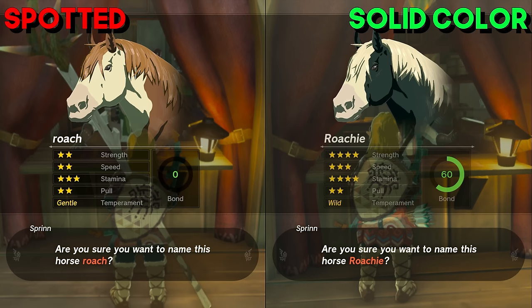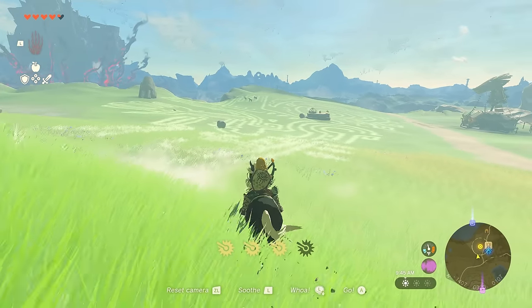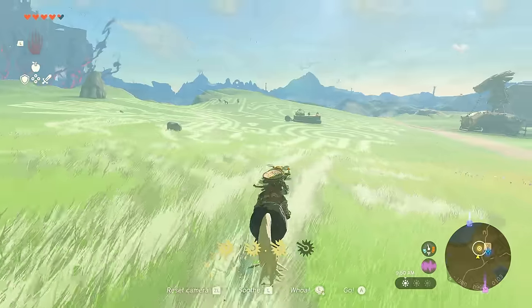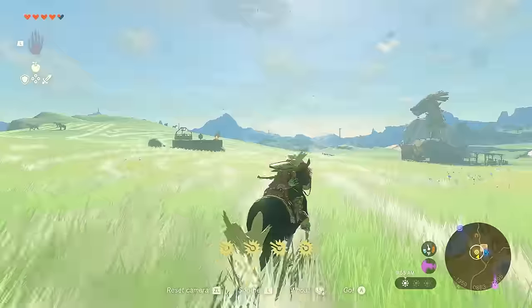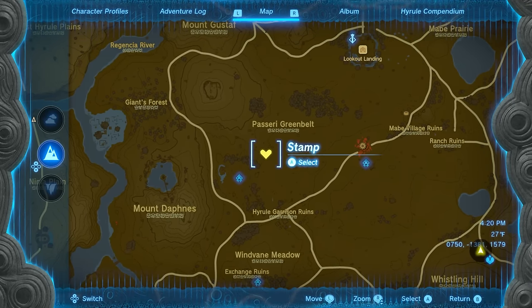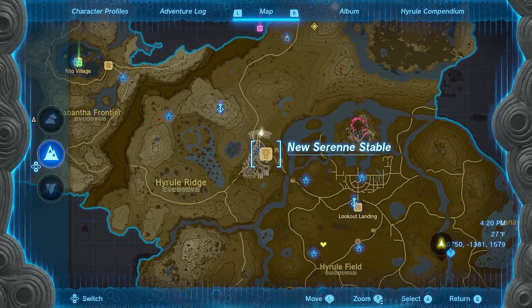Just like in the previous game, solid color horses always have the higher stats while the spotted ones are generally much weaker. The ones spawning around the stables in that area were all spotted, but there is one not too far off that spawned multiple purebreds. That area is right here, just outside of the Susuyai Shrine, which is exactly on your way towards those stables.